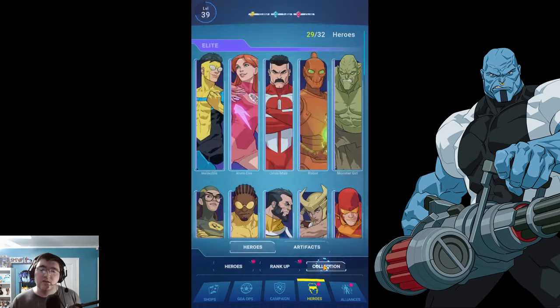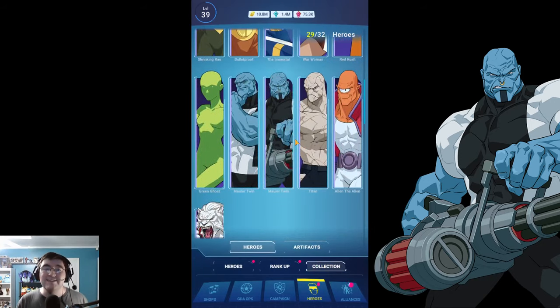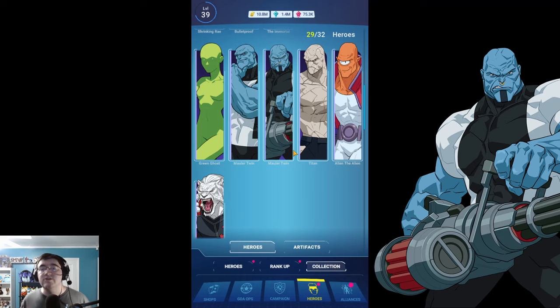However, there is an extremely high, nearly guaranteed chance that the next new character is going to be Doc Seismic. Doc Seismic has already been added into the game as an enemy you can fight, and he is shown to be an attacker criminal character. So if you wanted to get some criminal fodder going, or maybe you are upgrading Titan or even one of the Mauler Twins — more power to you if you're trying to make them function. Go wild, get yourself some fodder, no reason not to.